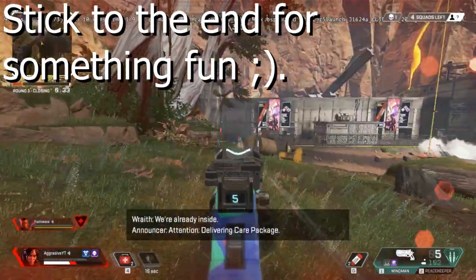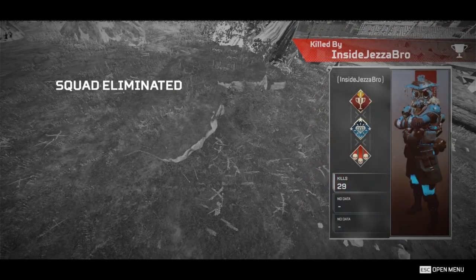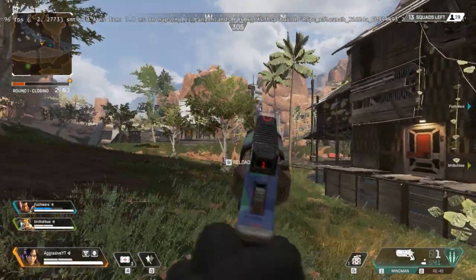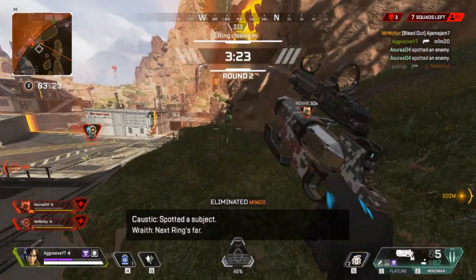Are you sick of missing shots with the Wingman? Are you sick of dying constantly in those close 1v1 fights when you're using the Wingman? Getting flamed by your teammates or having shitty aim with the gun? Want an easy win so you can show off to your friends with how many kills and how much damage you have? Then you clicked on the right video, because hopefully by the end of this video you're gonna be landing all of those flex shots you missed before.